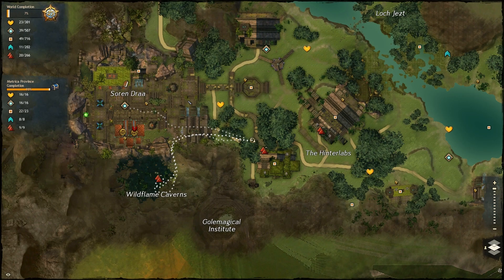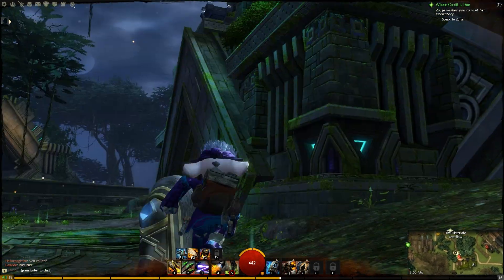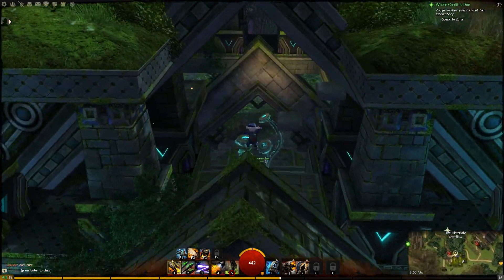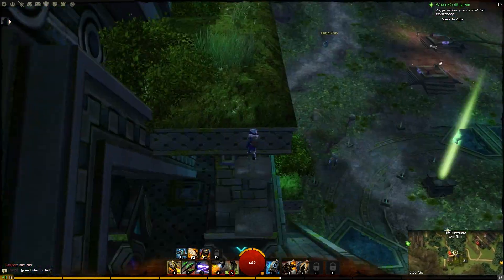The second one is just past that at the Incinergen Labs. Head to the north side of the building and jump up this angle. Turn back and jump on the floating rocks, then onto the terrace.